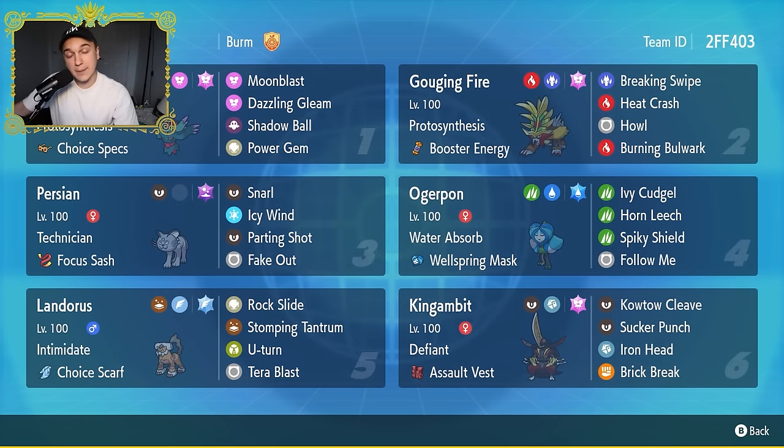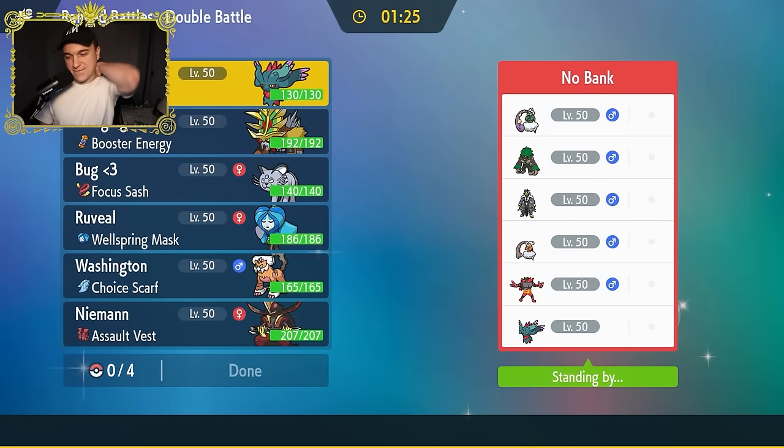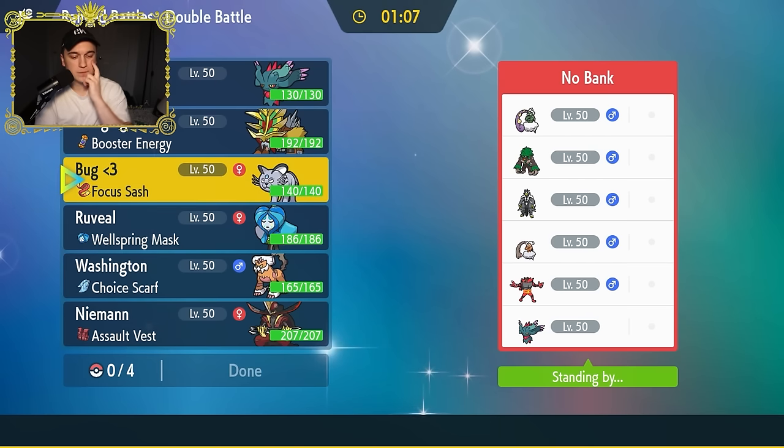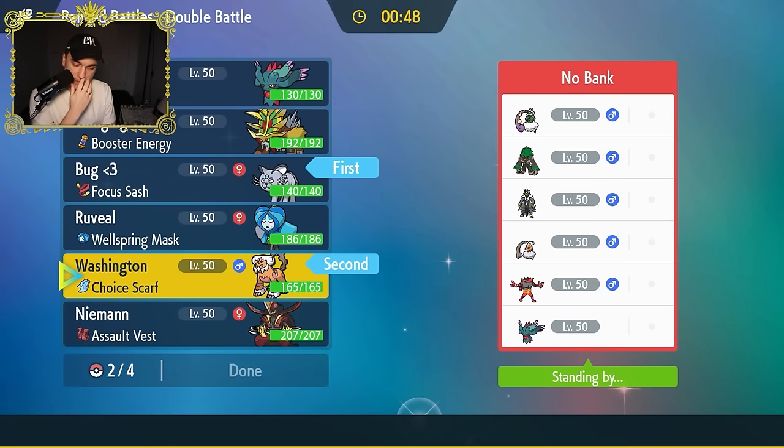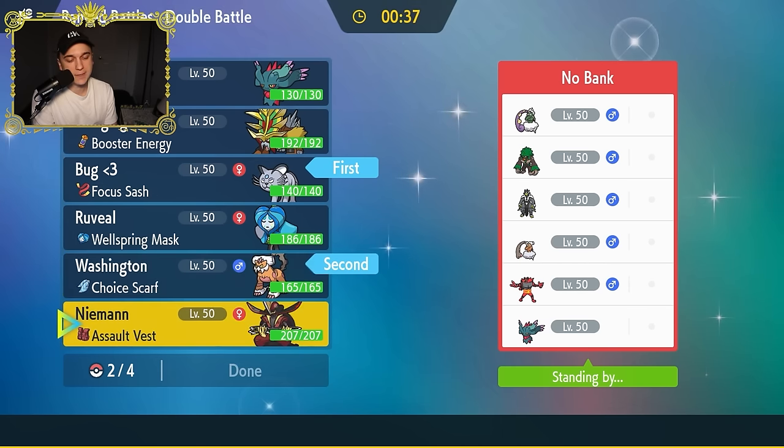Let's hop into some battles. Pretty standard stuff from my opponent. There's a potential Tailwind threat. I'm bringing a little something to every game — I already brought it to every practice game so I want to stand by it. They don't have any Defiant mons, which means Landorus is pretty on the table. I like my King's Gambit here.